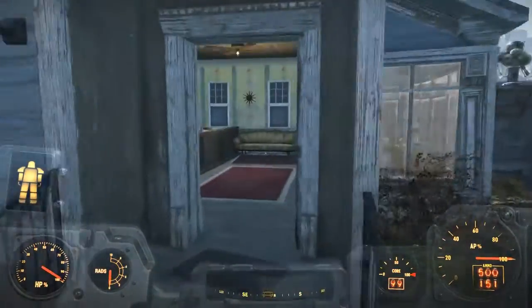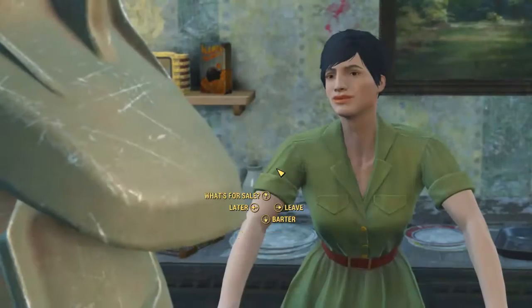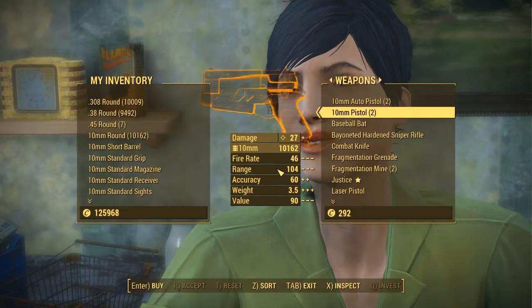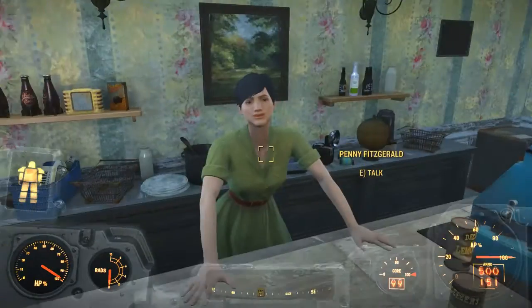Once it's nice and sunny outside, go right over here and open the barter menu. Go ahead and buy Justice — it has a chance to stagger on hit. It isn't much, but it is what it is.